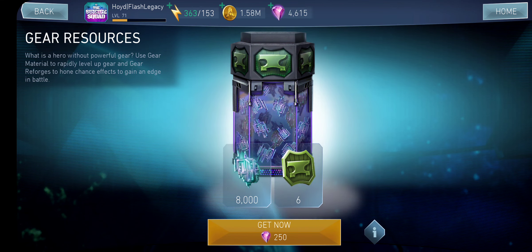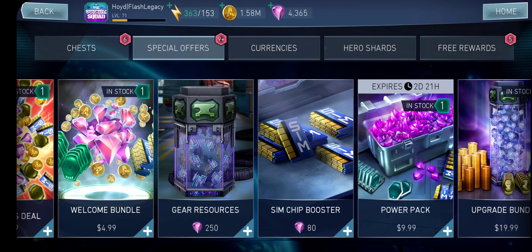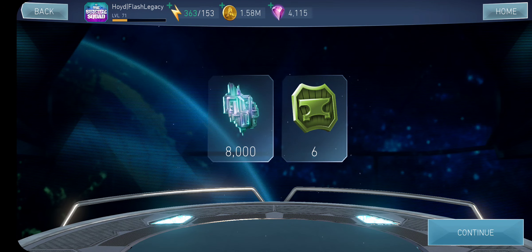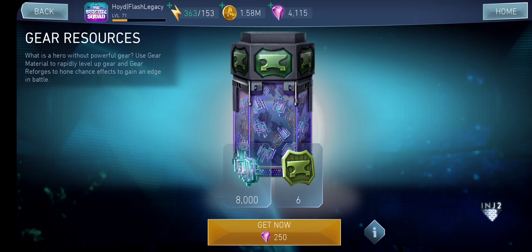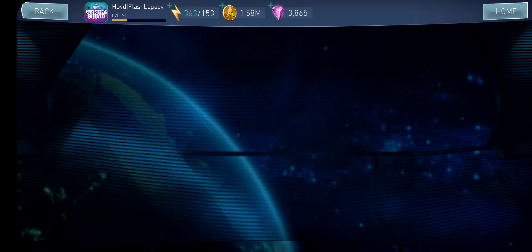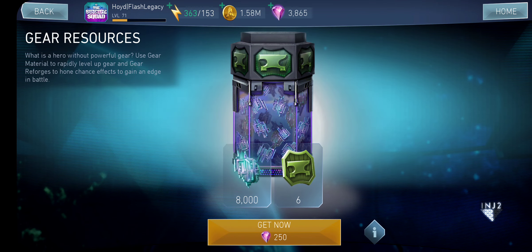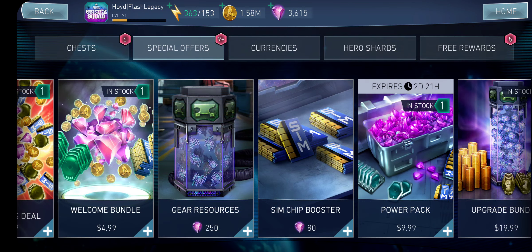Whenever I use Raven in raids nowadays, I put her with the Father Box. Mostly because sometimes when I use Raven, the boss tends to really like to dash back instead of dashing forward. Instead of waiting for the boss to dash towards me, I just — you know what, screw it — let me dash all the way forward and corner him on the right side of the map. That's kind of been my strat ever since I've been using Raven with Father Box.